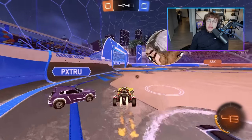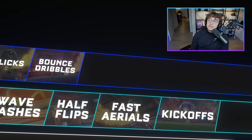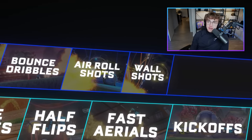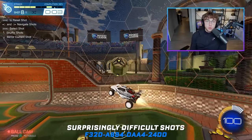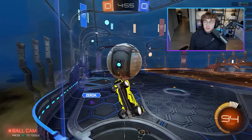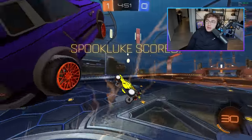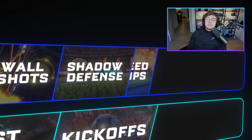Once you understand basic ground control, I would also suggest upgrading your shooting kit. I'm going to add air roll shots as well as wall shots to your diamond kit. Air roll shots are going to open the amount of angles you can score from on attack, and wall shots are going to make you more of a threat in situations that most diamonds and intermediate ranked players frankly aren't ready for. A few honorable mentions for diamond include things like shadow defense — being able to save the ball backwards — as well as speed flips.